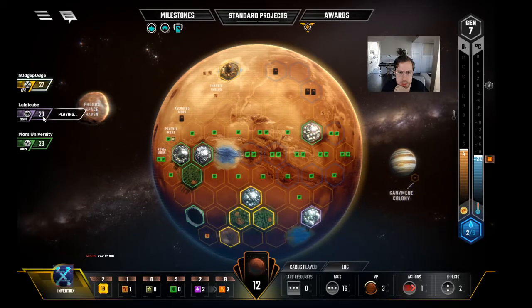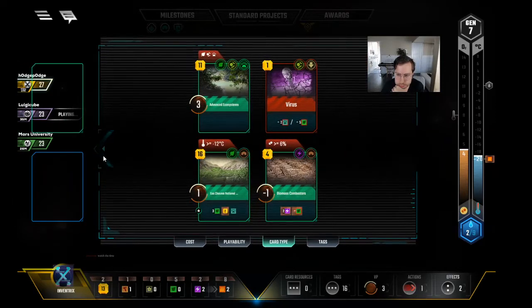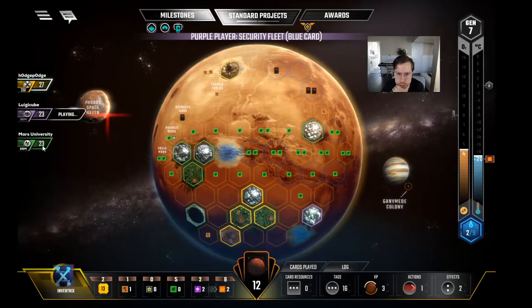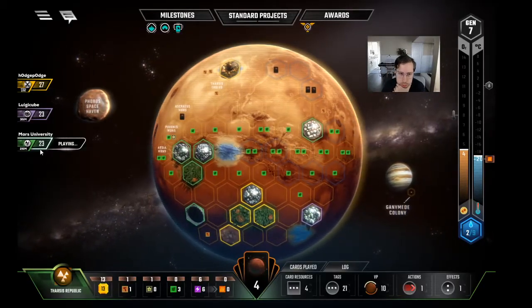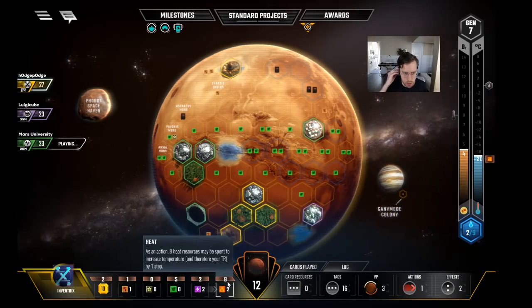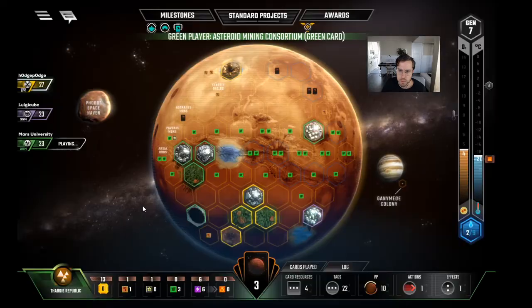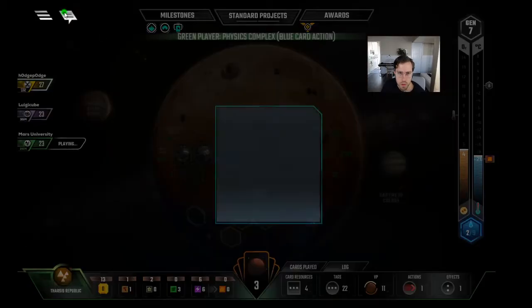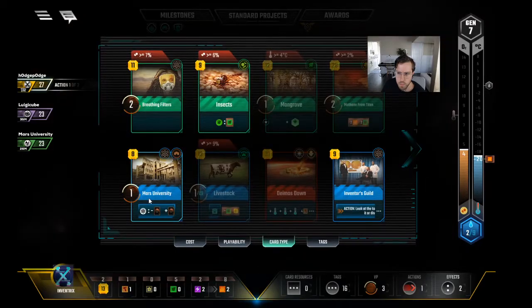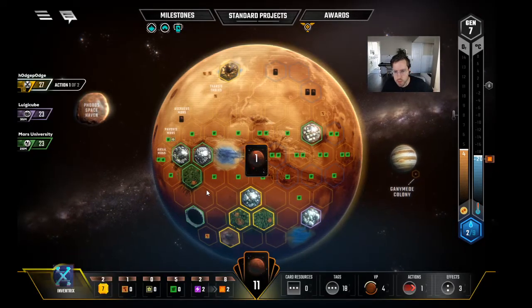We need to play a little bit faster — we're already down to 17. Let's make our decisions while they're playing. I think we play Mars U and cycle... I don't know if we're ever playing Biomass, but it keeps us competitive if someone tries to get plants. We'll cycle Methane — Methane's hard to play. We could also use our Power Infrastructure or just let it float to heat. Let's cycle Methane.